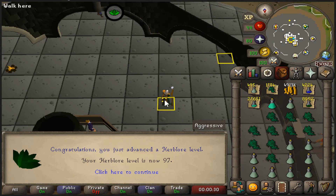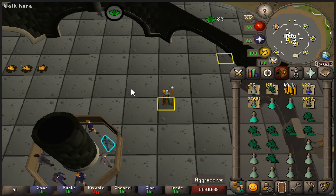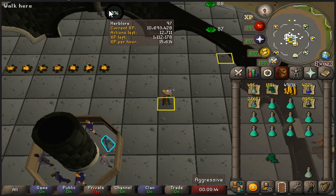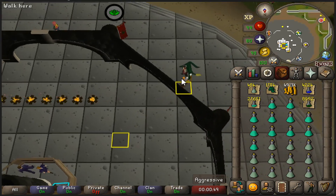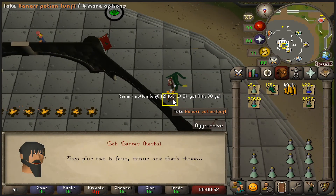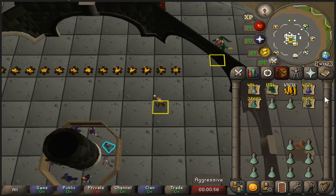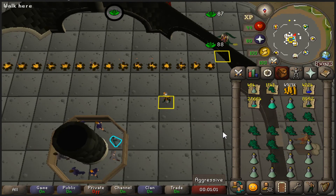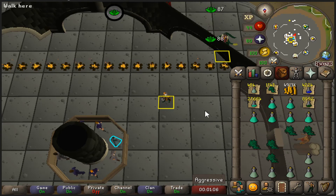97 Herblore! The next time we see each other will probably be when I'm making the dreadful super energy potions — you won't see me making super restores but it's the exact same process as prayer potions: make 11, drop to decant to 1-dose, etc. I'll probably be getting a looting bag because I'm starting to keep too many potions and would rather consolidate them all into one bag slot.